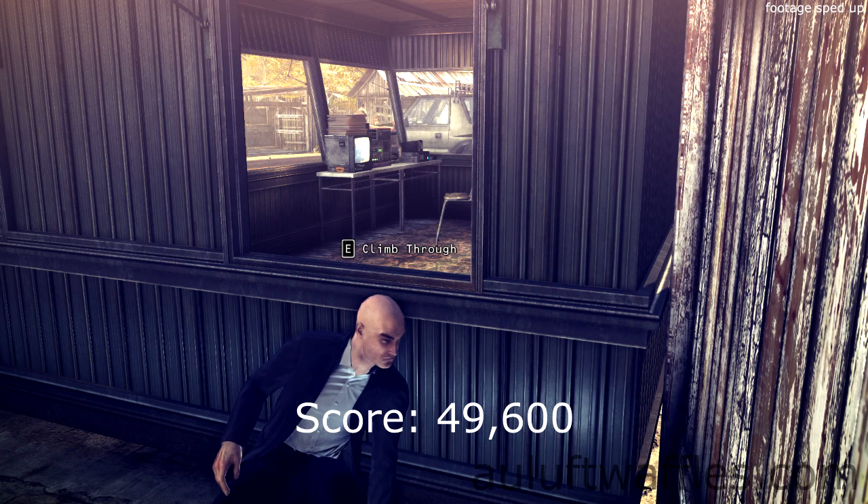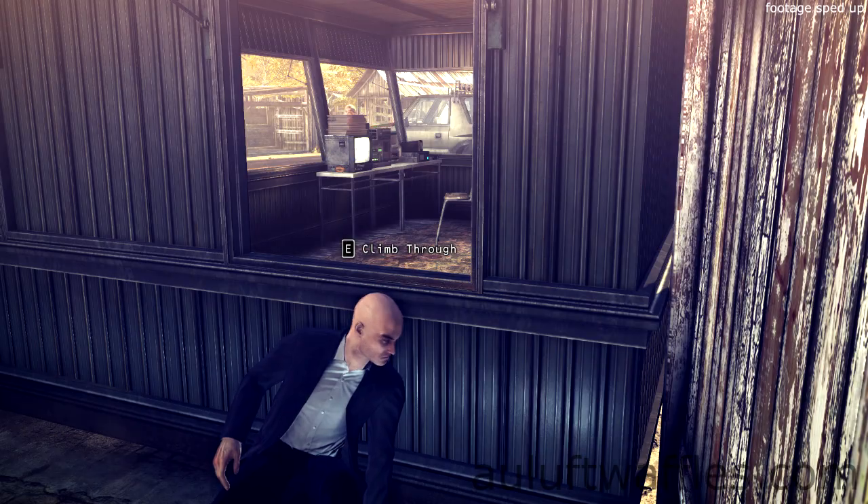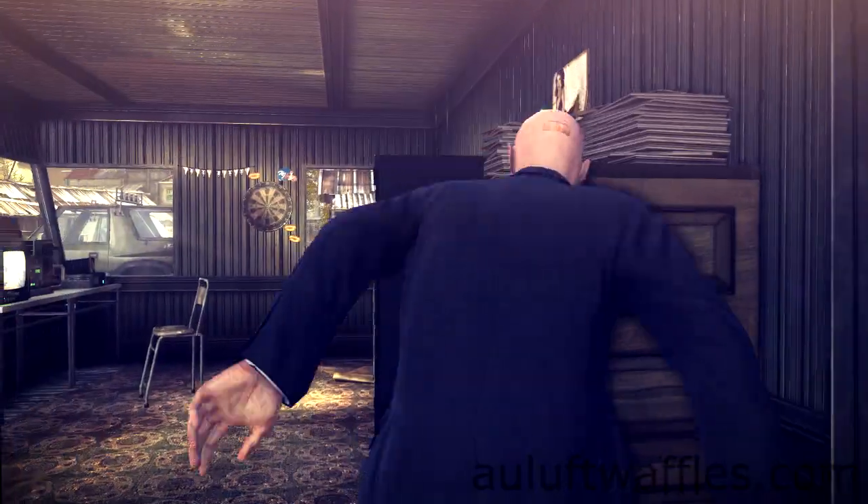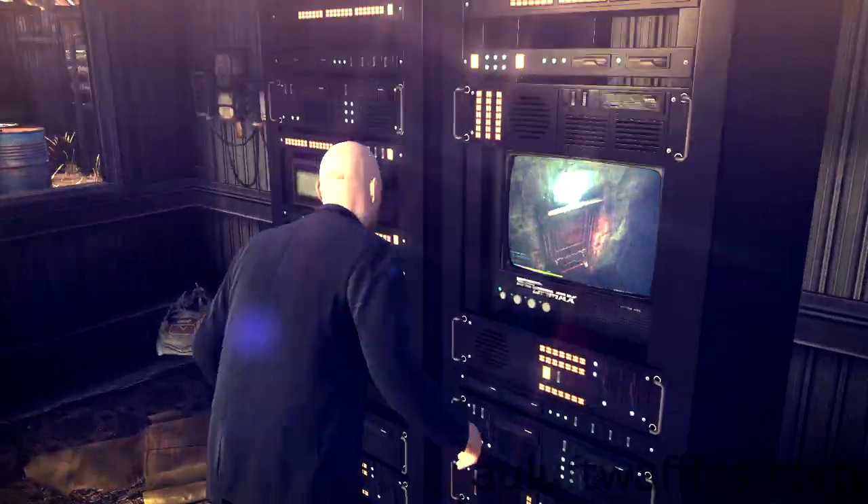At the start, make your way up to the security station and take cover on the wall underneath the window. Wait for the guard leaning on the wall ahead to have turned and left. Then climb through the window and disable the primary security system.